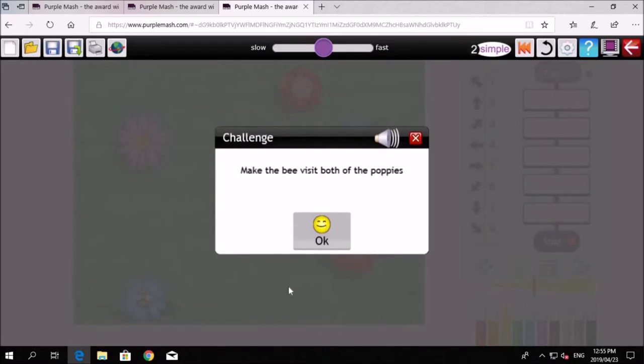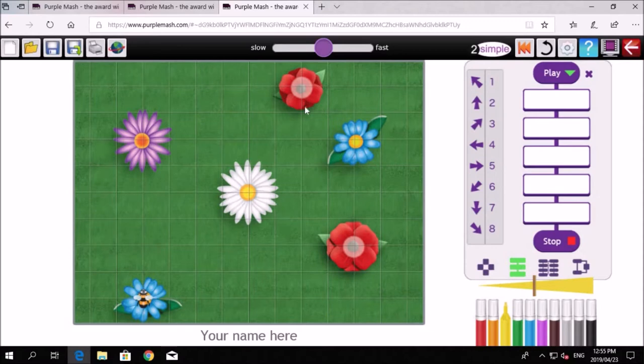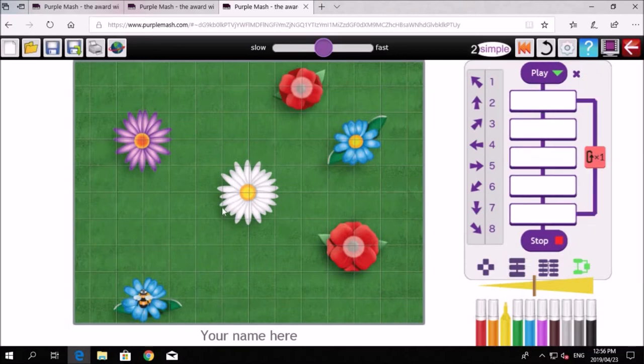Challenge five: make the bees visit the poppies. Many of you might know that poppies are a symbol from the First World War — they represent war veterans. You've got to go to those flowers. Interestingly, do you see this icon? That's a loop. Those familiar with code might know it. If I wanted to go in a square: drag the right arrow and make it four, then go up four — you know that'll make a square.